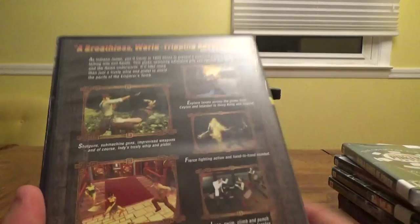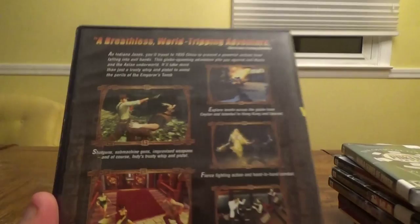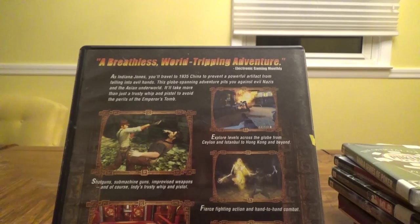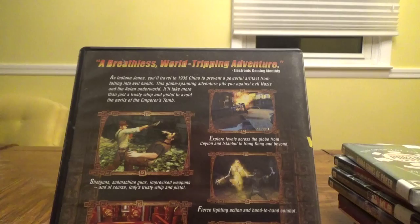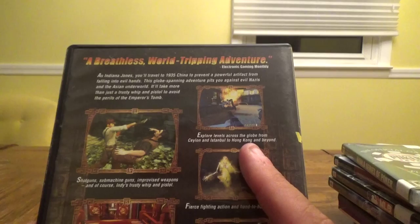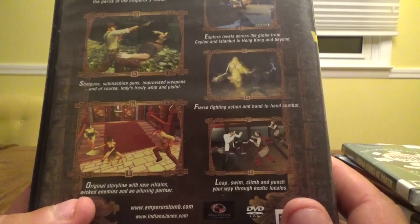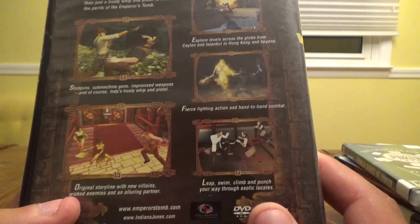Next up, I found the other Indiana Jones game — Indiana Jones and the Emperor's Tomb for $7.99. 'A breathless, world-tripping adventure,' says Electronic Gaming Monthly. As Indiana Jones, travel to 1935 China to prevent a powerful artifact from falling into evil hands, battling evil Nazis and the Asian underworld. Explore levels across the globe from Ceylon and Istanbul to Hong Kong. Features shotguns, submachine guns, improvised weapons, Indy's trusty whip and pistol, and fierce hand-to-hand combat.